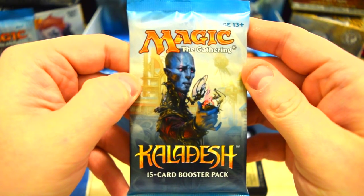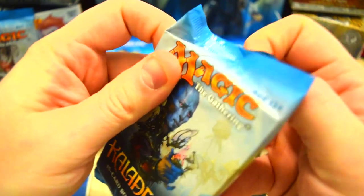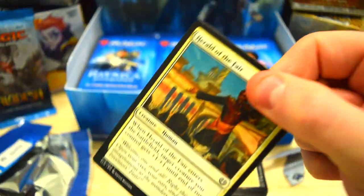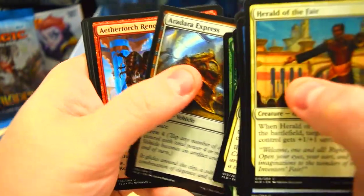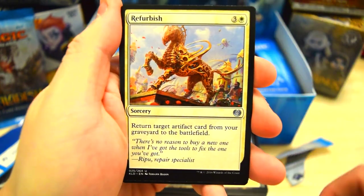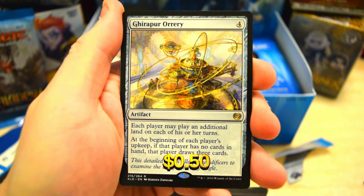We got to open up at least one Kaladesh here at the end, just to see if we can get that masterpiece from this set — we're still looking for one. Let's crack this sucker open and see what we can find. Renegade Apprentice, Refurbish, and Orrery for our rare. I don't know how much this one is, but that's a pretty cool looking card.